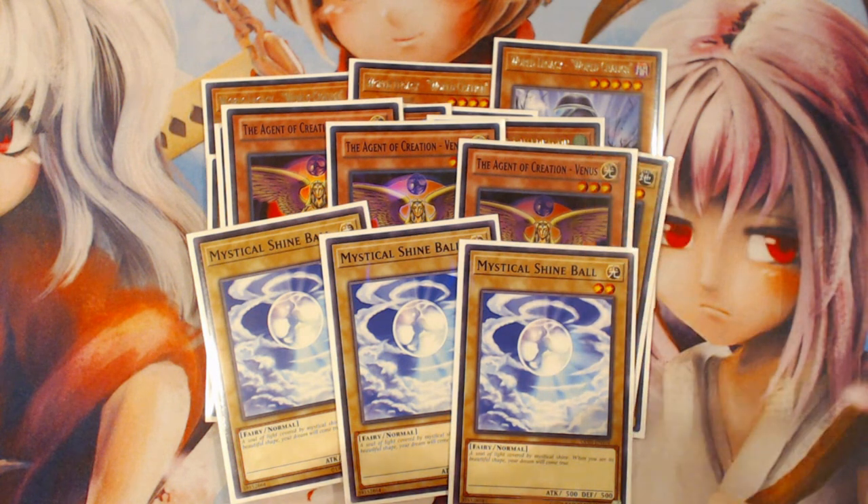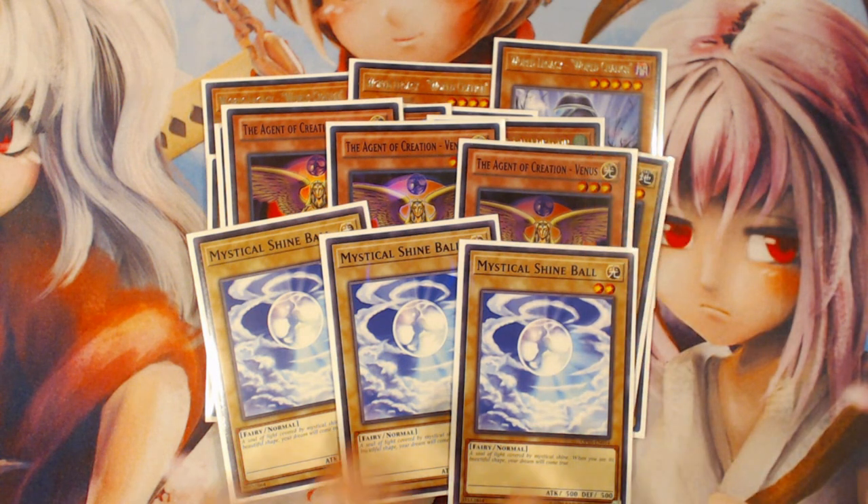If you open Venus plus any number of Shine Balls, that's kind of alright as long as it's not all three, because at that point you Venus summon them all anyway and you still end up with four monsters — still very solid combo potential, as long as any one card in your hand is another extender like Lee or World Legacy World Chalice. Even if you don't draw Venus, if you draw other extenders like World Legacy World Chalice, GoFu, or Brilliant Fusion, even opening two Shine Balls is still fine.